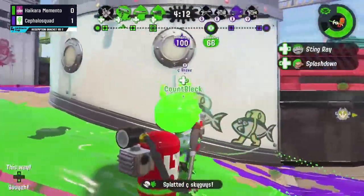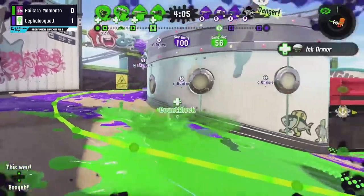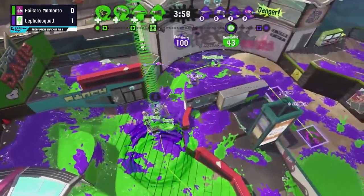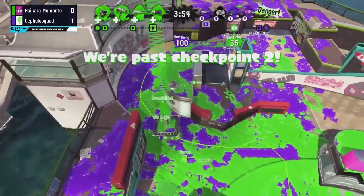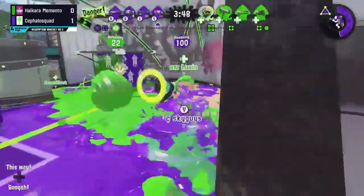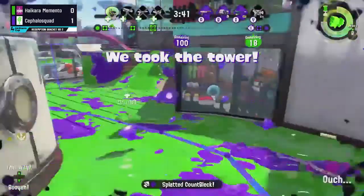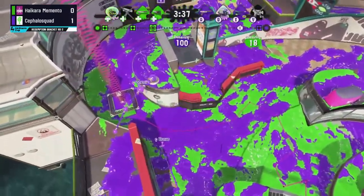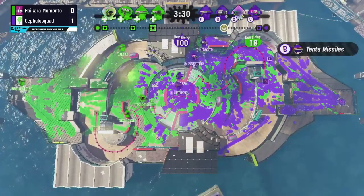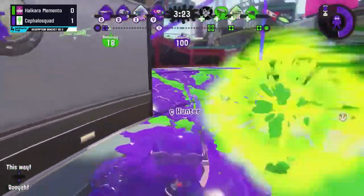Sky Guys finds some falloff shots and that will result in the kill, using this Stingray to find maybe a third. Brave backs all the way off into their spawn and will use the counter Stingray, but neither player gets too much out of it. Mario is the main person allowing this tower to push forward, giving Luxton and Burst a lot of breathing room. Sky Guys easily able to take out that aggressive back line player and get Cephalo Squad slowly back into mid, causing Hikara Memento to reset. Sky Guys with a great job there — a triple to end that push.